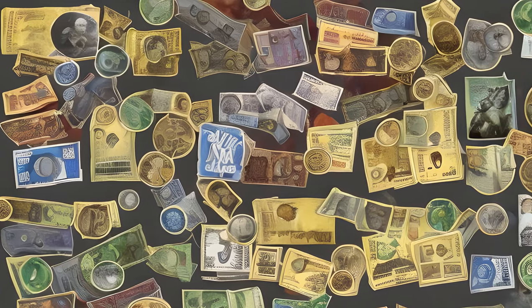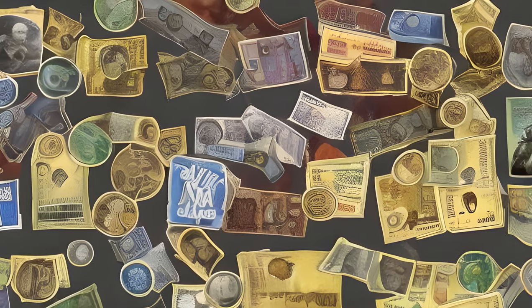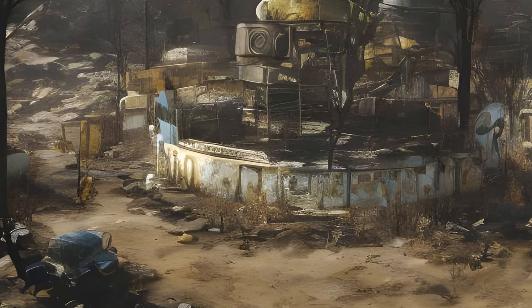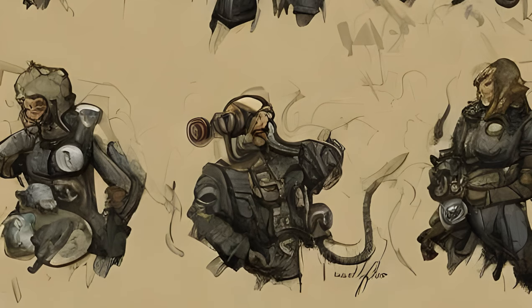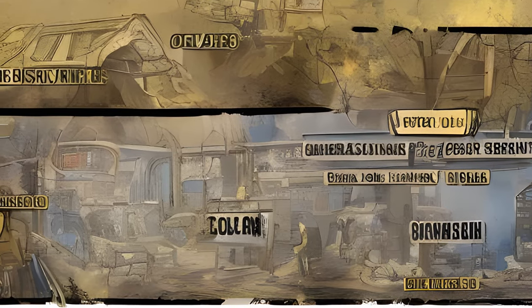Fallout 76 uses five major currencies, while several minor forms also exist. Caps are most frequently used for the majority of transactions with vendors and other players. They are awarded for completing quests, can be found in stashes and other containers, or on defeated enemies.